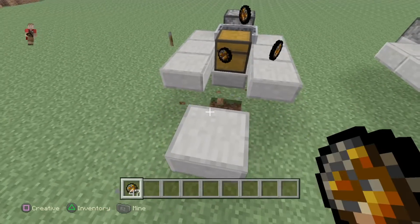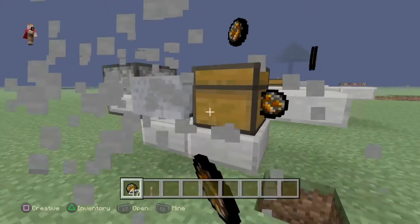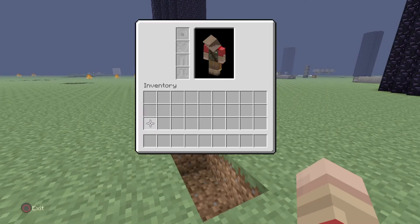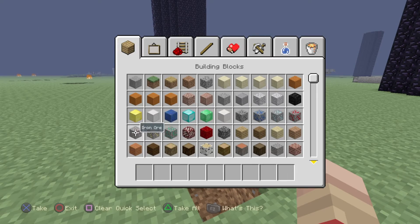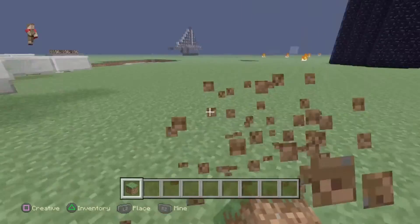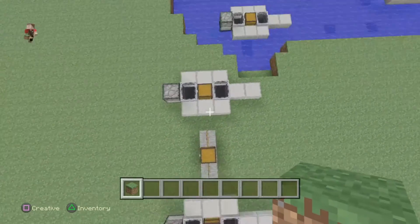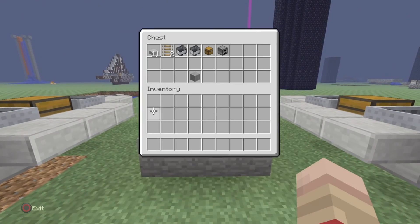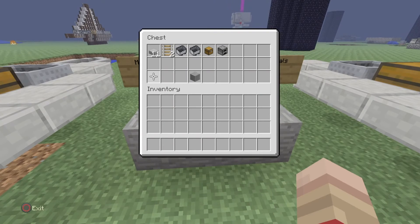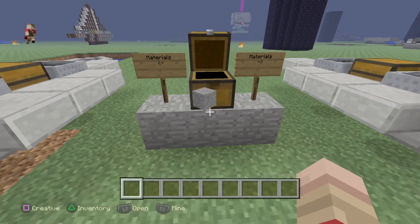So this is the simplest-looking — well, the easiest to build — boat right here in Minecraft. I thought it was a really easy boat to build. These are the materials you're going to need, and the stone block is optional.